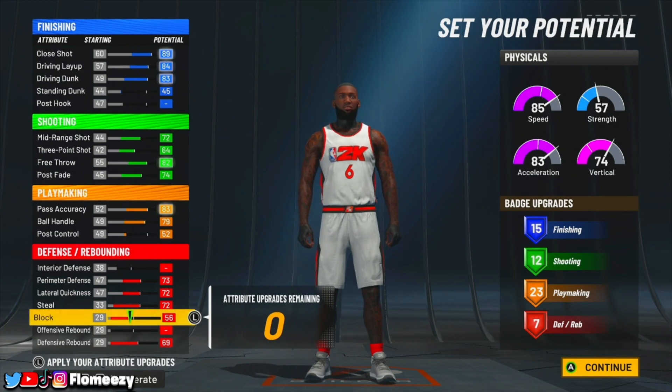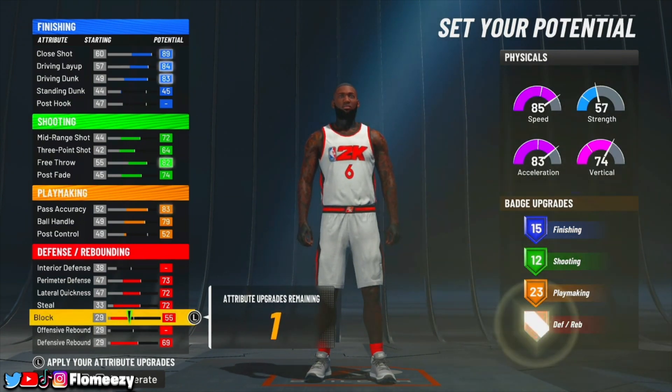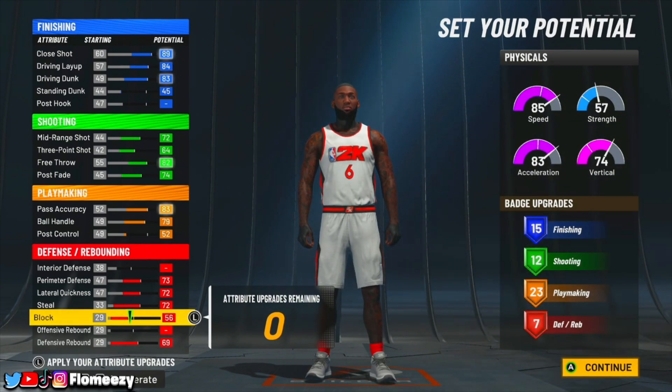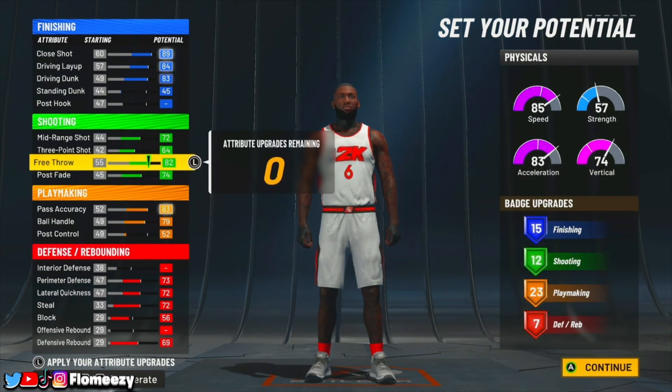Now you have to do this very carefully. Max your perimeter defense, lateral quickness, and defensive rebound, max out your steal, then put the rest on your block stat to get seven defensive rebounding badges. If you move your block up or down by one, you get one less badge on defense. These are the maximum amount of badges and the absolute most badges you can get on this build — you can't touch anything.